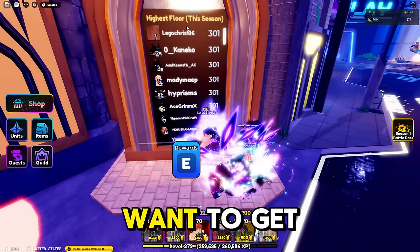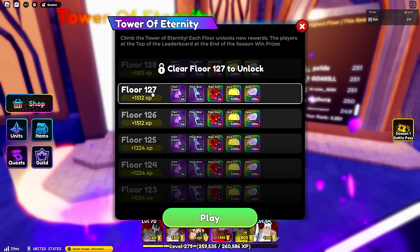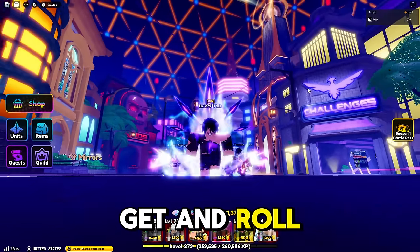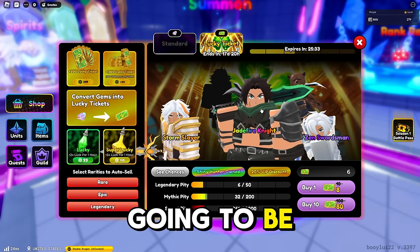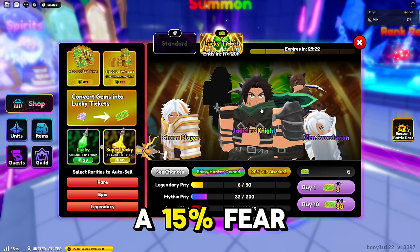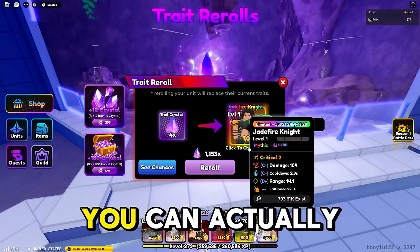Obviously if you want to get on the leaderboard you're going to need Almighties and Secrets. As you can see, I am rank one at floor 127 and yes, I use Secrets. However, there is a free-to-play unit you can get and roll Almighty on — that unit is Jade Knight. Jade Knight is an all-around AOE unit on placement and also does a 15% fair buff, so make sure you get Jade Fire Knight if you are free to play.